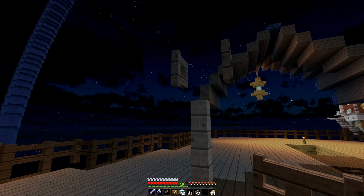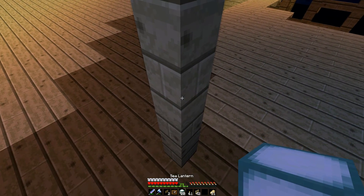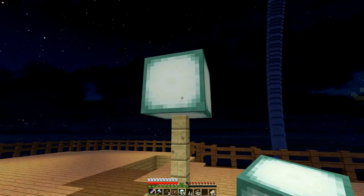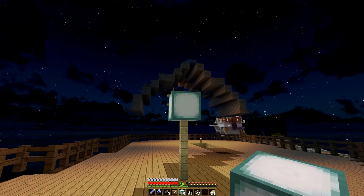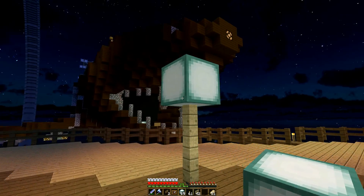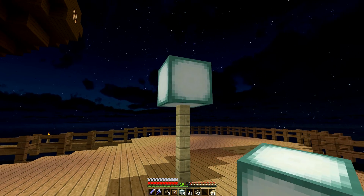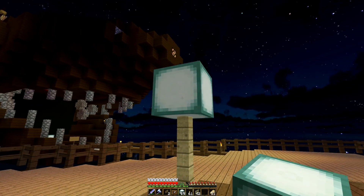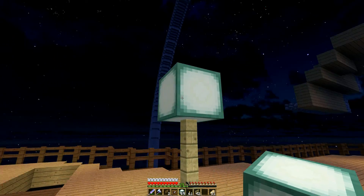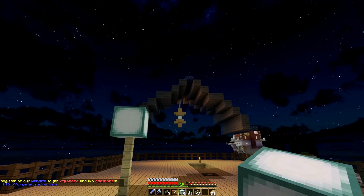Normally it goes straight up with a block on it and then you have the trap doors surrounding it and stuff, but I didn't want that. In fact, 1.9 will be really great with the end rods — the light sources that are only 2 pixels wide. I have lots of ideas for those.